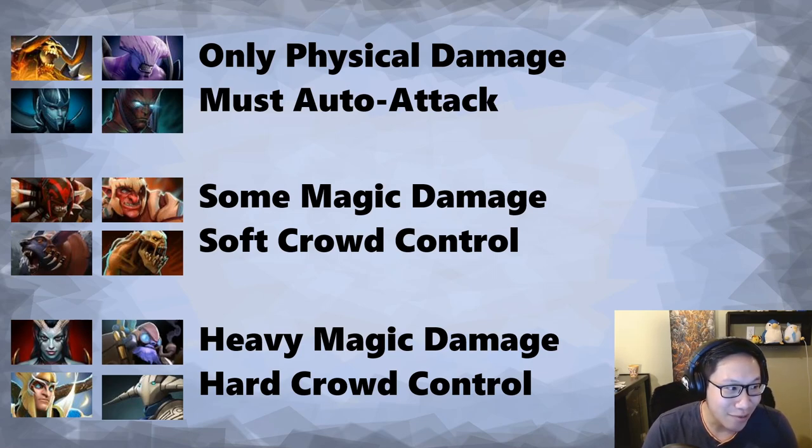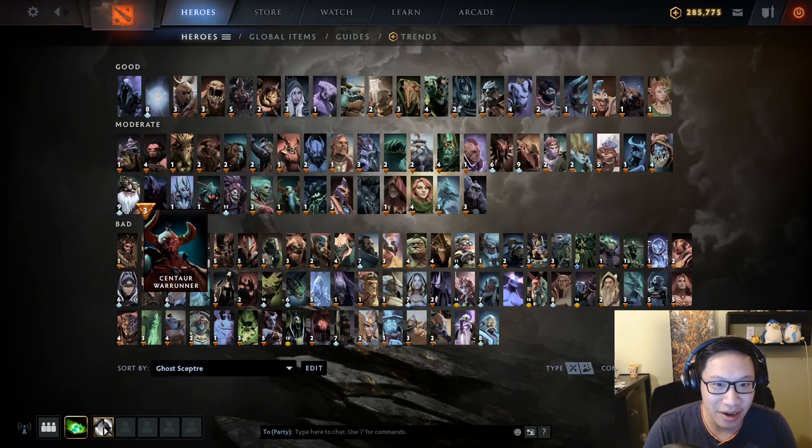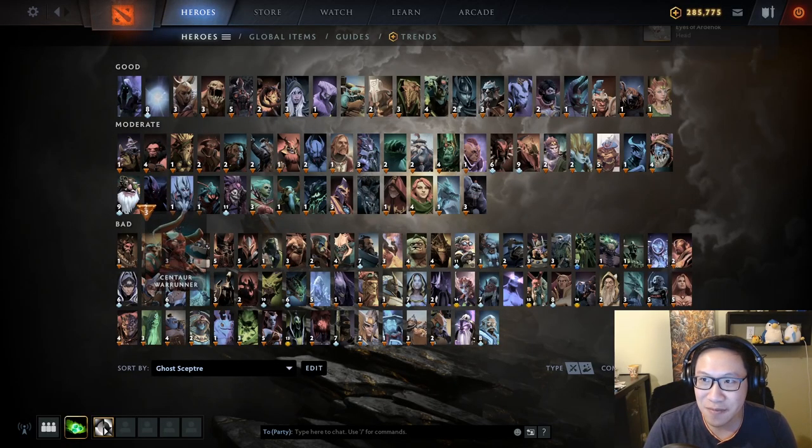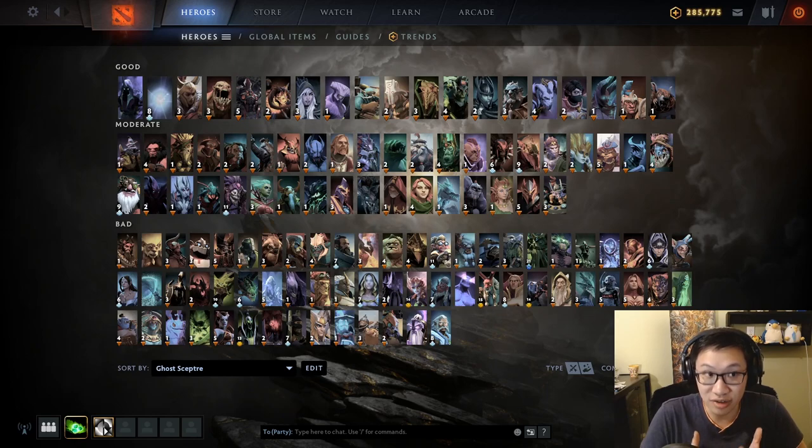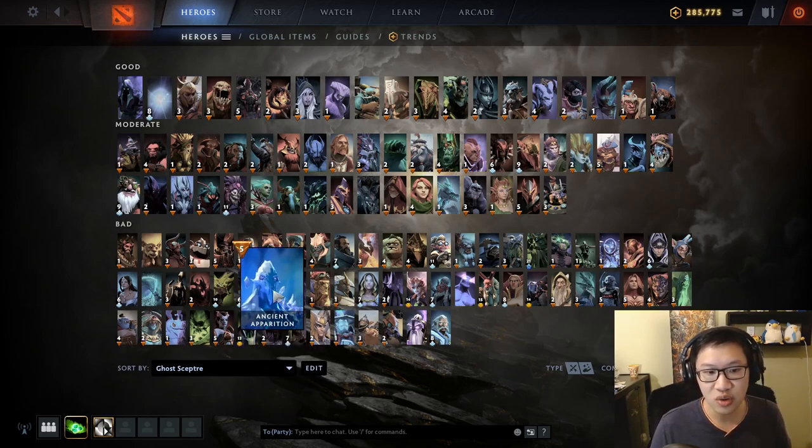You have to figure that out on your own — we'll go through individual heroes shortly. But also: it depends on your hero's playstyle. Ghost Scepter is a survivability item at the end of the day — you can't use it on teammates, there's no saving or aggressive aspect, it is just about yourself surviving. By surviving you might be able to play aggressively or save your teammates, but that first step is just surviving. You have different options for surviving — for example, positioning.